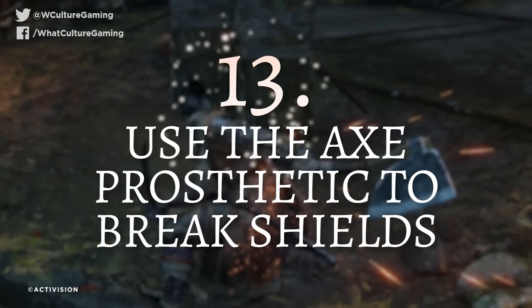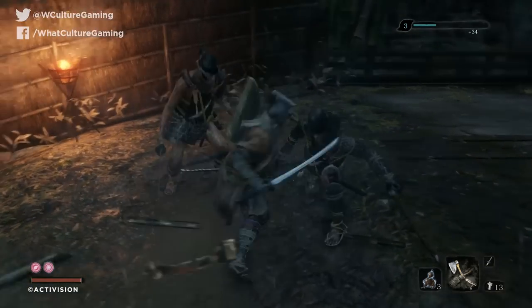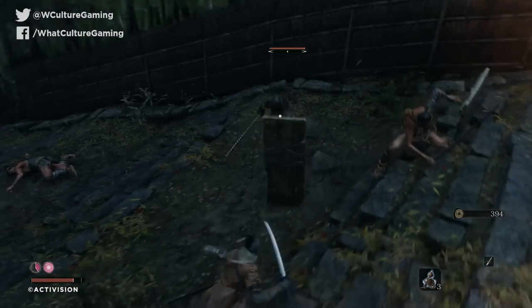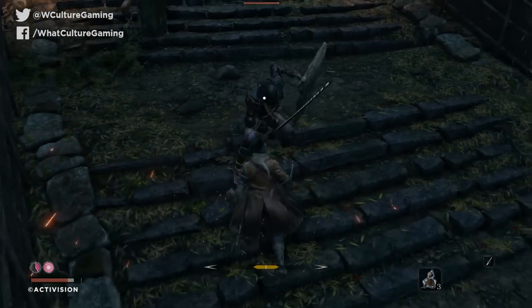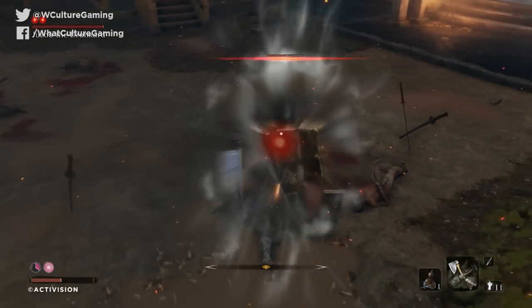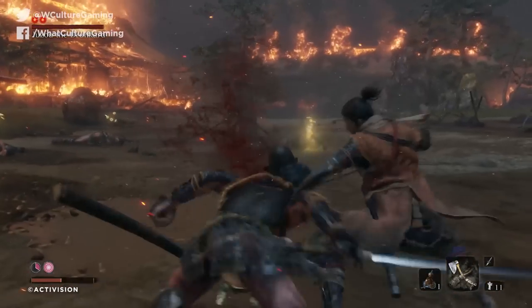Number 13: use the axe prosthetic to break shields. Another pointer for early gameplay and the horrifically annoying Juzuo boss — make sure you have the axe on hand to shatter enemy shields. Without it, you're at the mercy of complete damage reductions when they guard, and they'll just shield bash you away anyway. Sekiro's health is so small at the beginning that even 3-4 bashes is enough to kill you. The axe is easily missable by not visiting the temple, and some bosses come with shielded grunt helpers, so you're much better off equipping this early.